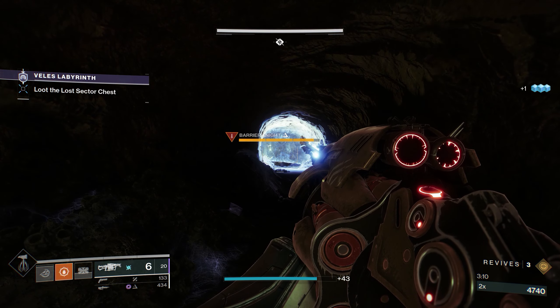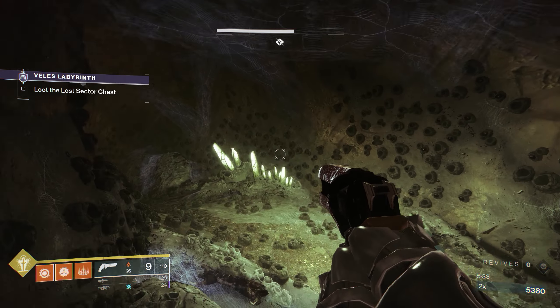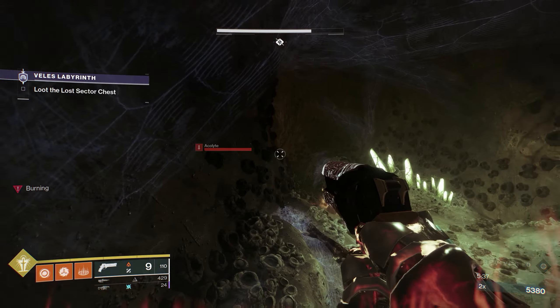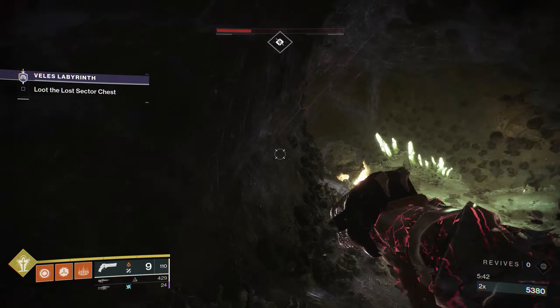Once you make it through the maze, there will be the Unstoppable Ogre I was talking about, and some Acolytes who don't seem to miss with their little fireball. Greg's cousin is too chunky to fit in the tunnel, so you don't have to worry about that, but the Acolytes sometimes come in there, so watch yourself.